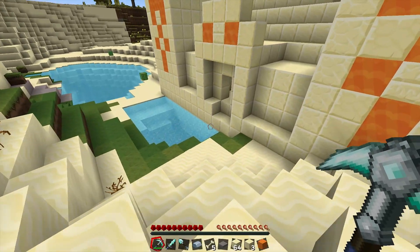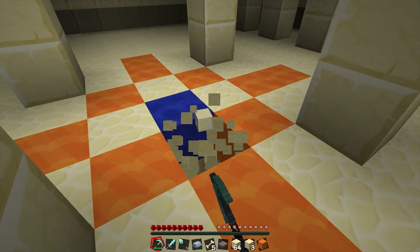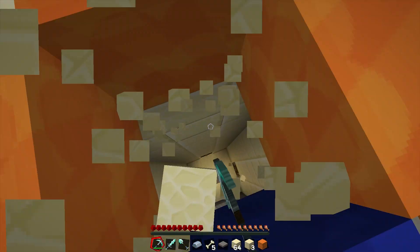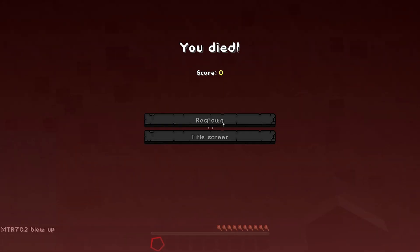For example, the desert temples have rare items surrounded by nine blocks of TNT. This 14,850 kilogram cache of TNT makes a decent size hole. In contrast, if that much TNT were to actually go off, the crater would be just about 120 meters across.